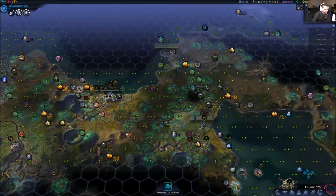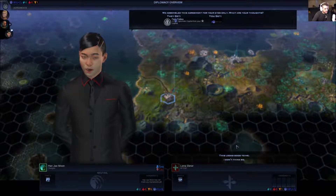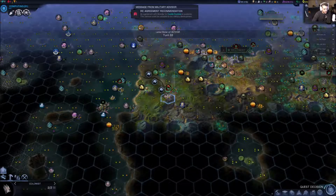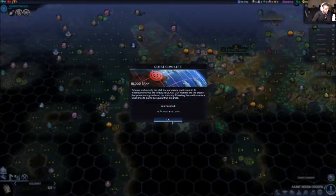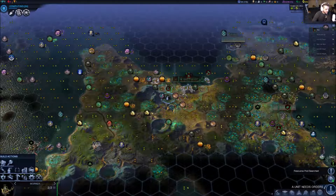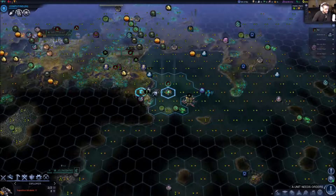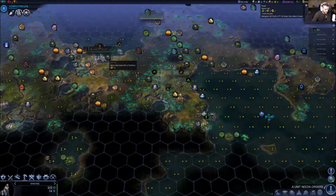I'll come down here and grab this resource pod first. We'll do the old Earth relic. After that I'm going to be popping out a couple more explorers just to get a good handle on things. Let's start with that, and we can go with engineering definitely first turn, then we'll hit some ecology and go after that.